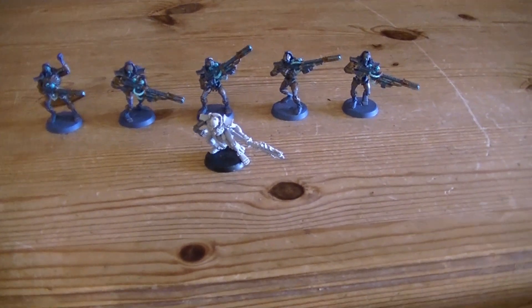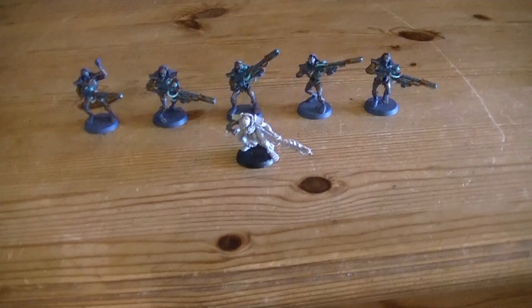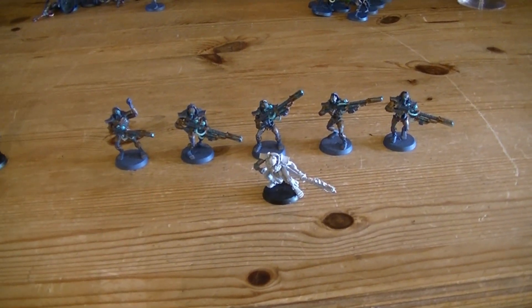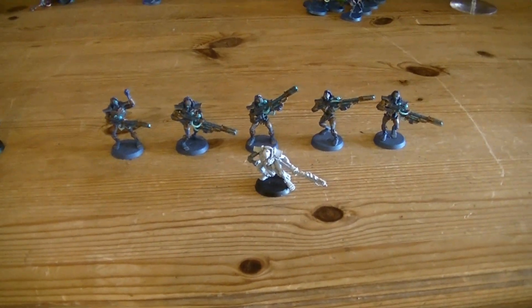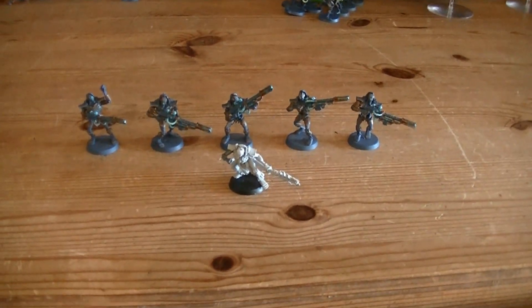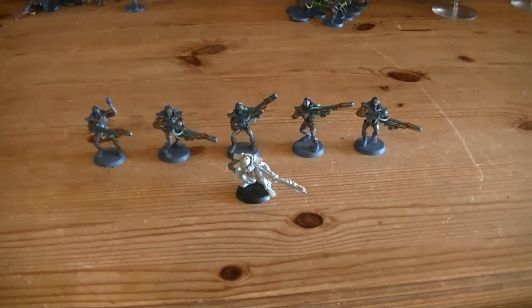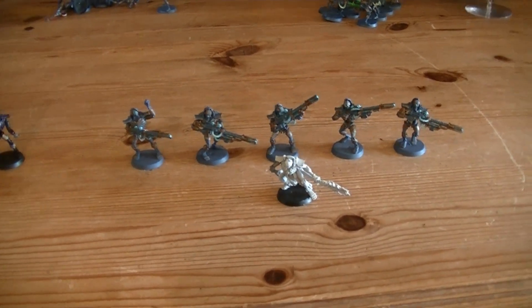Let's talk about the Harbinger of Destruction. It's equipped with an Eldritch Lance and Gaze of Flame. The Eldritch Lance is 36 inch, Strength 8, AP 2, Assault 1. But because he is in the unit of Death Marks, if he chooses a target such as the Avatar of Khaine, he will be using their rule that gives a 2+ to wound. So it's quite devastating.